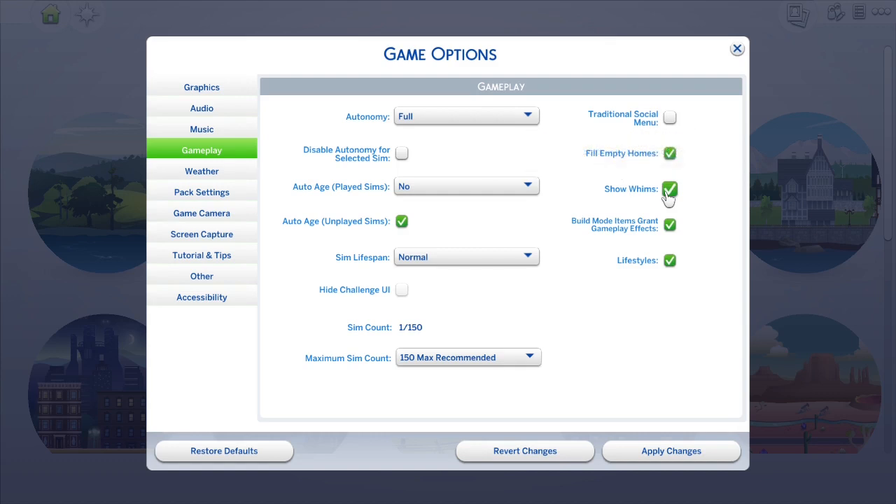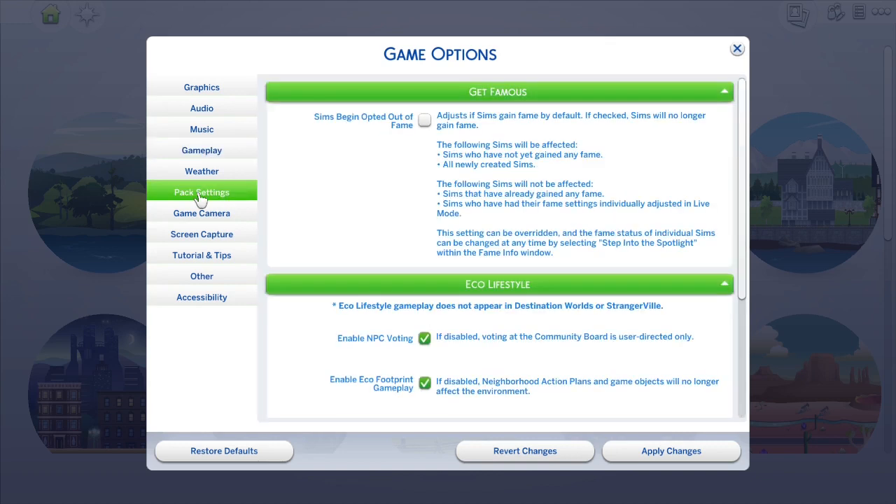From there I head into Pack Settings and from here I select Opt Out of Fame as a default because I don't really want to have to step out of the spotlight and make the sims sad. I don't want them getting famous from some random thing. Then I make sure that NPC voting is not enabled because neighborhood action plans are the bane of my existence.